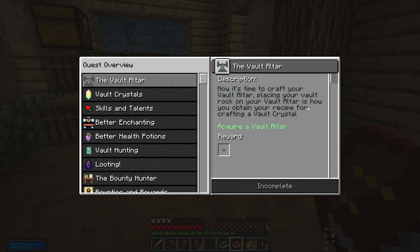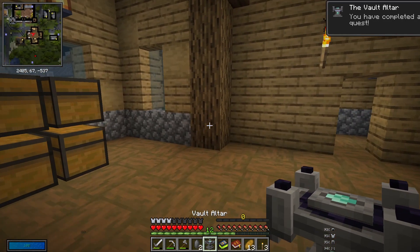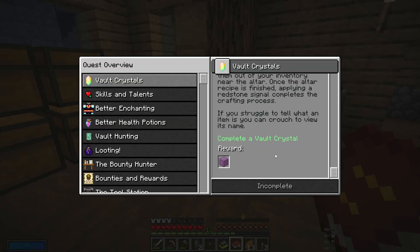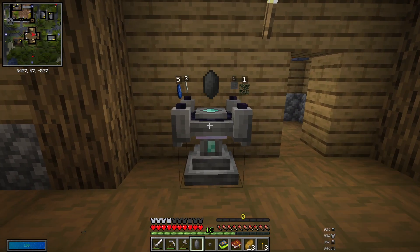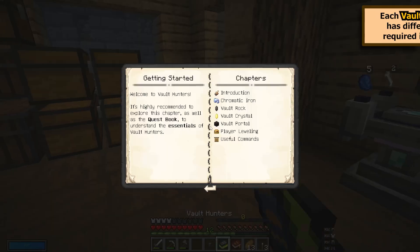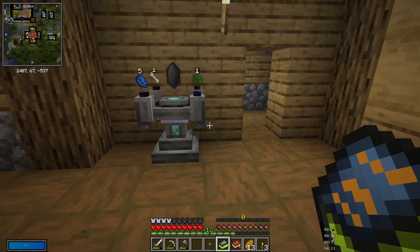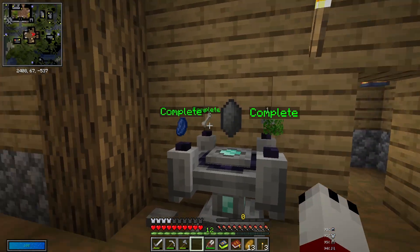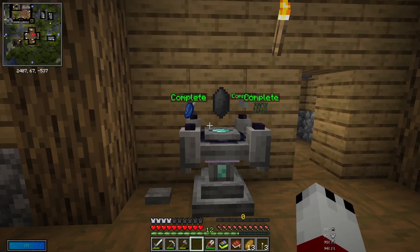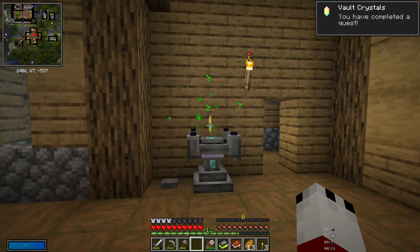Now it's time to craft your vault altar. Now that we have the stone, we should be able to do this. There it is — we got an altar! No one panic. I'm going to put it here for now. Complete a vault crystal — let's right click. I see how this goes. Needs to be activated through redstone to drop it. So we need to put this button here, and then we need one stone. Here we go. We're going to click the button. That's pretty sick.